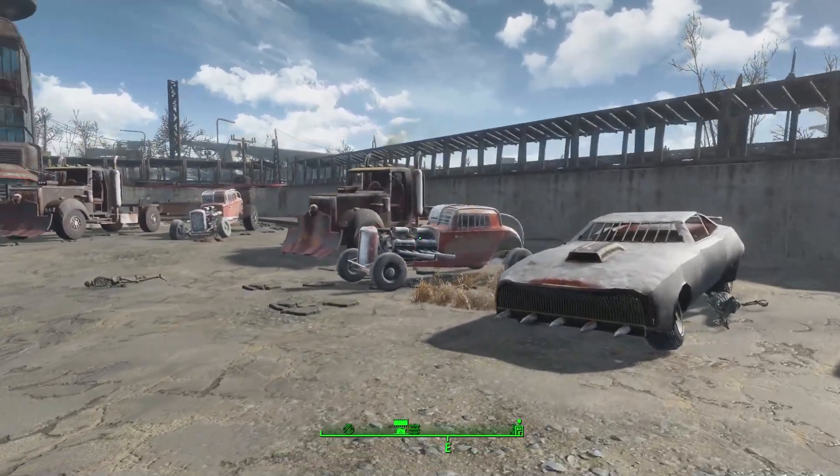As for the experimental vehicles, there's another version of the hot rod but with much larger wheels in the back — the experimentation being different wheel sizes — and an experimental King Truck with just two axles rather than the three on the main one. I don't know exactly how the Drivables of the Commonwealth mod works technically, so the significance of two versus three axles is a bit unclear to me, but oh well.